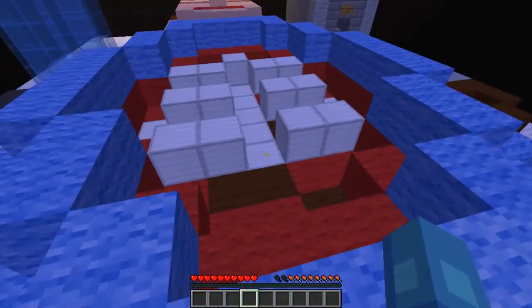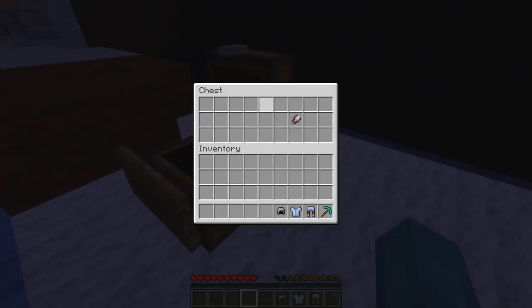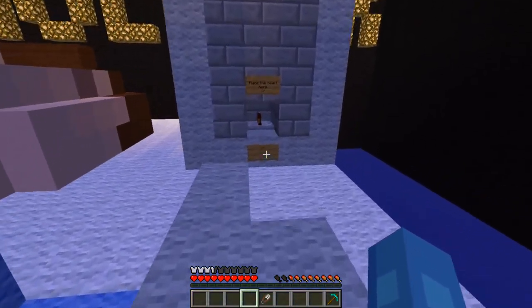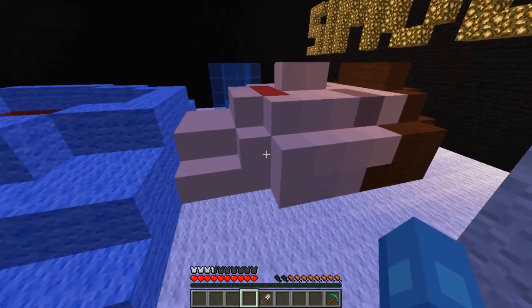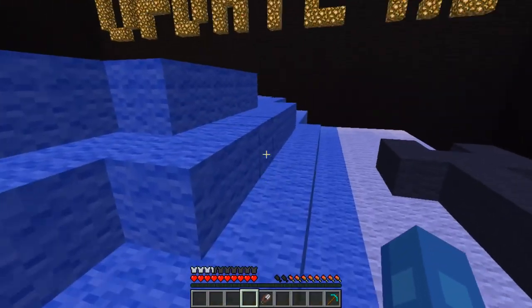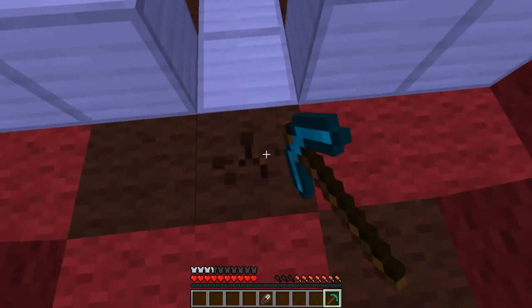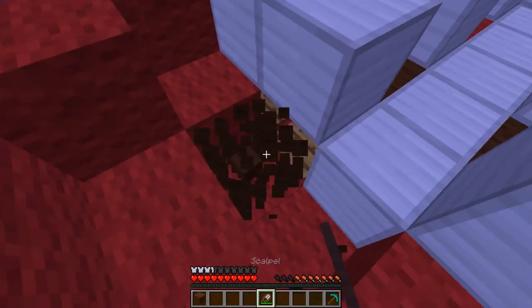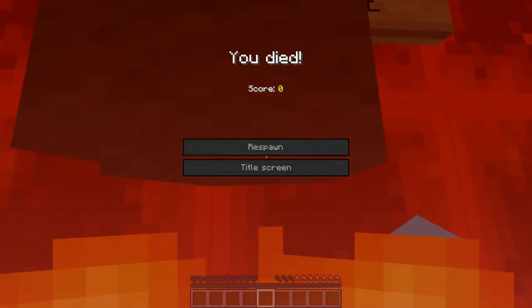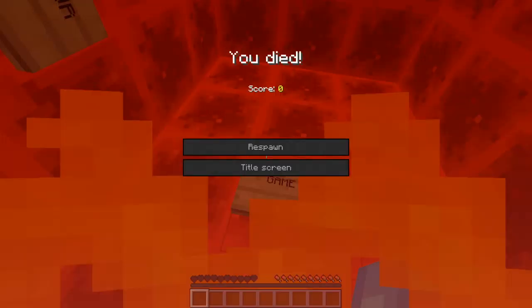I have to get in here and find the redstone blocks. Let me get the surgeon's weapons — perfect. This sign says 'place the heart here.' Let's jump straight in and get to these — oh no, no, no! I died. Game over. I have to start again. That was a terrible start!